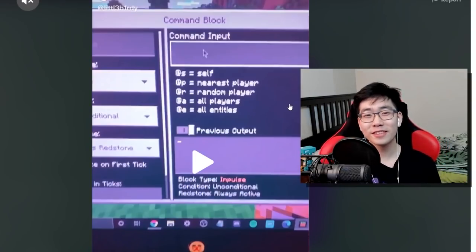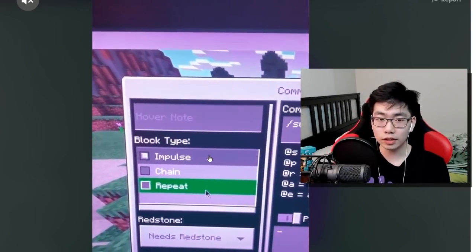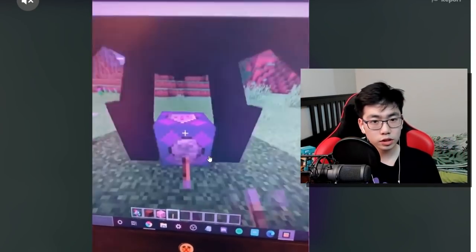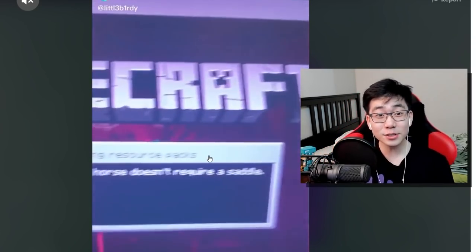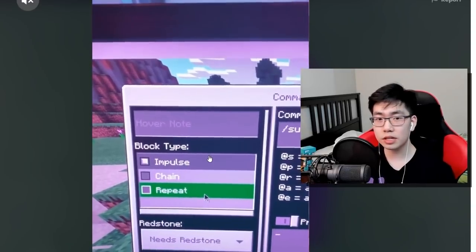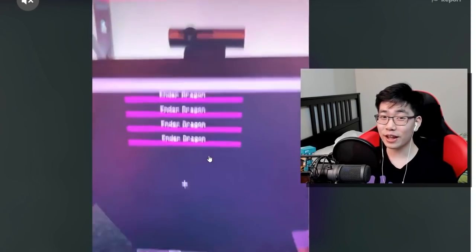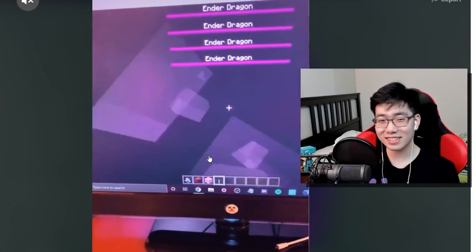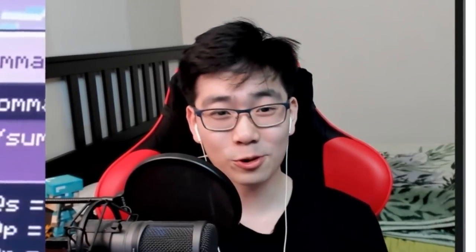Alright guys, fourth TikTok hack right here. He uses a command block — he just spawned in like a billion ender dragons! He gives himself a command block, puts in the command 'summon ender dragon,' puts it on repeat, and turns it on. This is actually kind of crazy. I'm not sure I want to do this on my world unless I'm really trying to break it, but let's try it — why not? I'm not going to do it on my TikTok hacks world though, that would destroy the entire world.